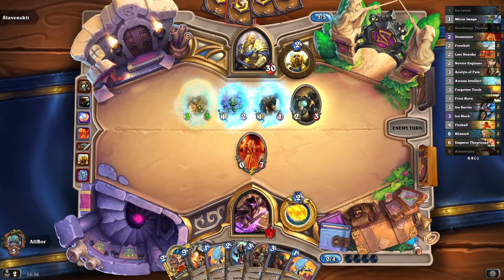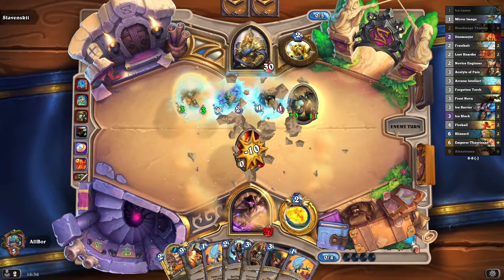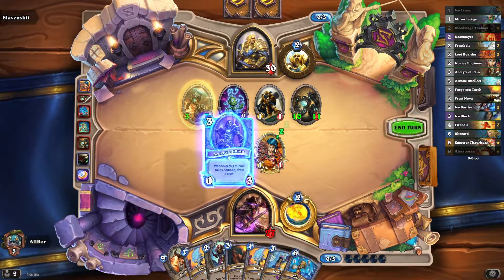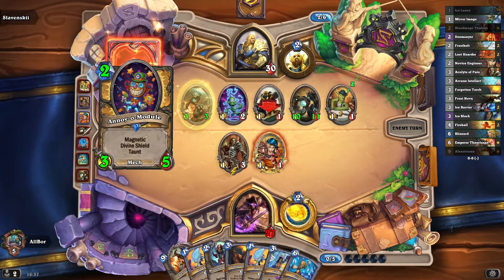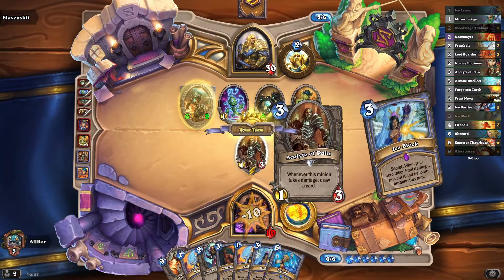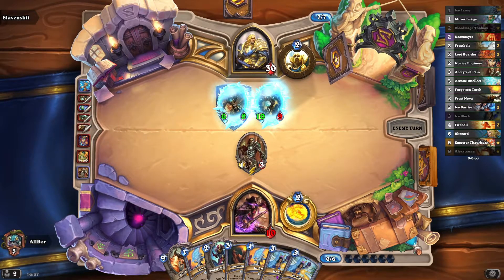The opponent is doing some dirty stuff with their mech warper and galvanizer, discounting tons of their mechs in hand. Now we are in a pretty grim spot because not only were we not able to kill anything from that side of the board, but they've also developed tons of tempo. Doomsayer plus Nova didn't play off, and now our chances for winning are quite low unless we can remove the board with another Doomsayer plus Nova — otherwise they will slam us with their very big mechs very quickly.